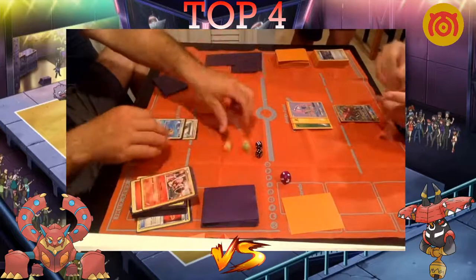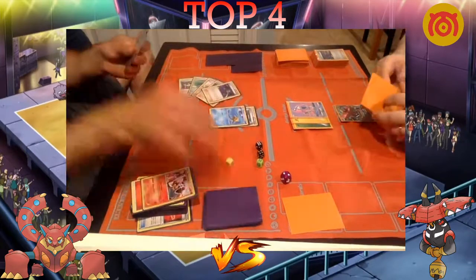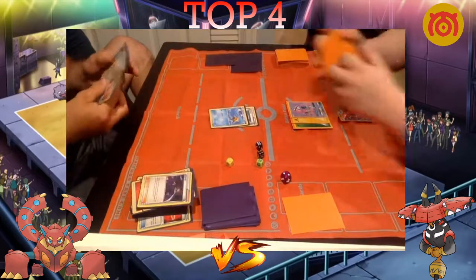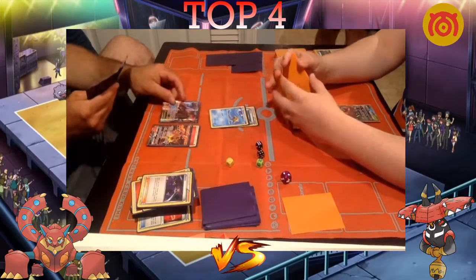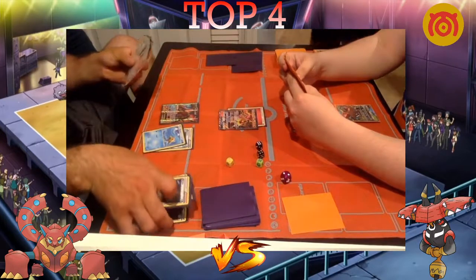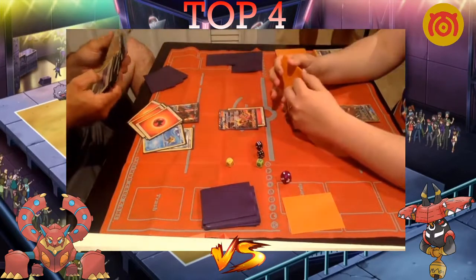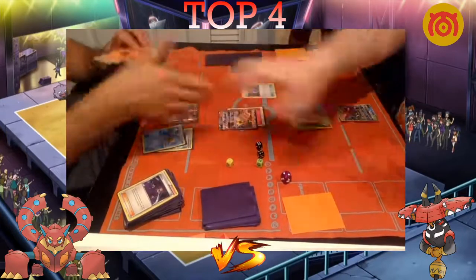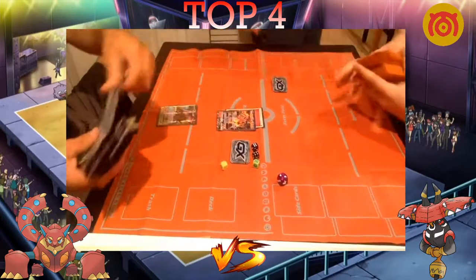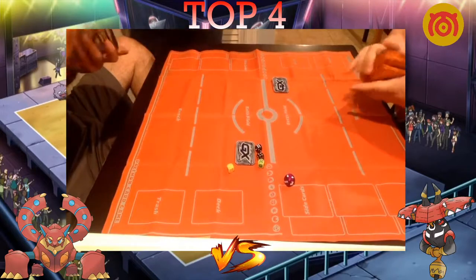Dolan plays VS Seeker for the win condition and Energy Drives the Staryu for 40 damage, taking his last prize. What a game! Dolan was able to fight back and played it perfectly. Newey wasn't able to get many Power Heaters in game two to set up multiple attackers. Newey is definitely going to make that a priority in game three. Both players are now up one game each — winner takes all and goes to the finals.